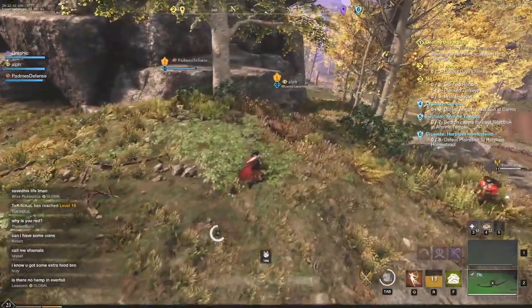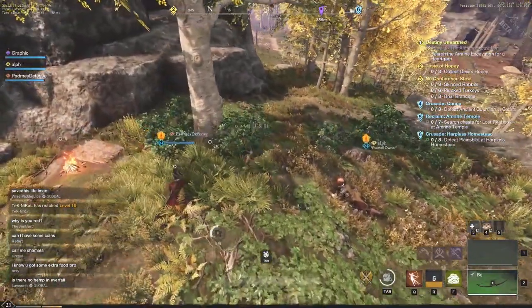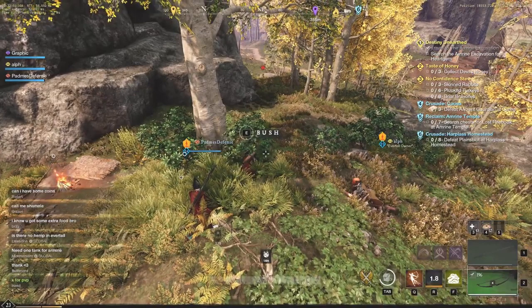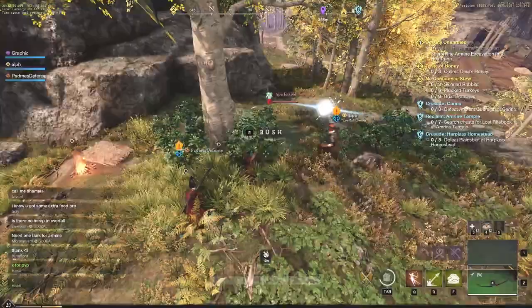If you crouch and lay down, you actually will not be noticed from far away, and that's one thing that a lot of people don't really notice yet. I know there are a lot of tips and tricks videos out there, hopefully those explain it. But if you are laying down, most people cannot see your actual tag — they can't see your nameplate until they're very, very close to you or pretty much looking directly at you. So that's one thing to keep in mind when you're doing ganking specifically.